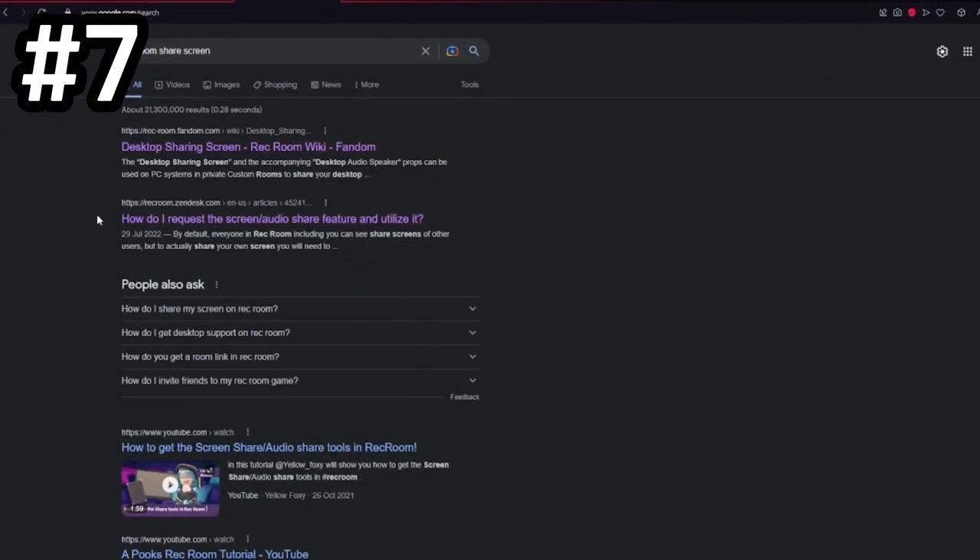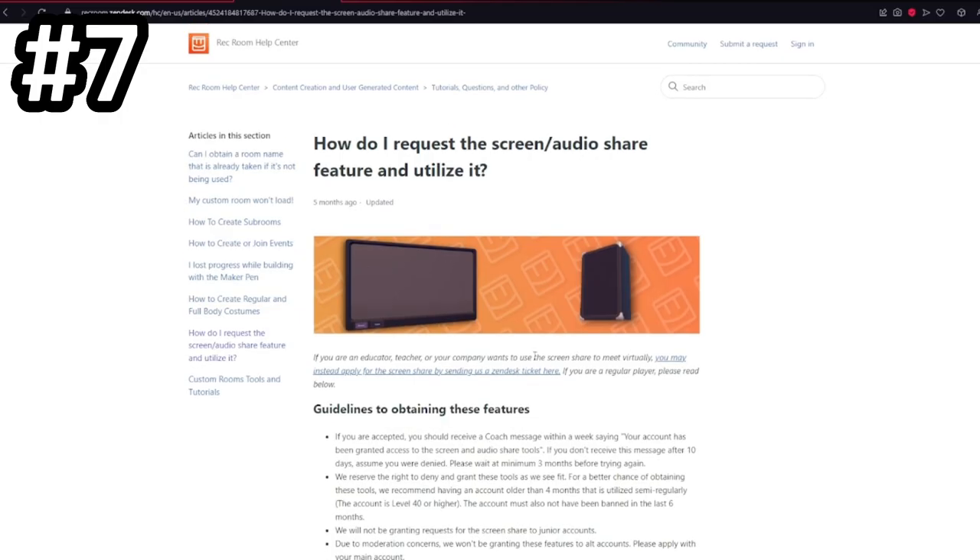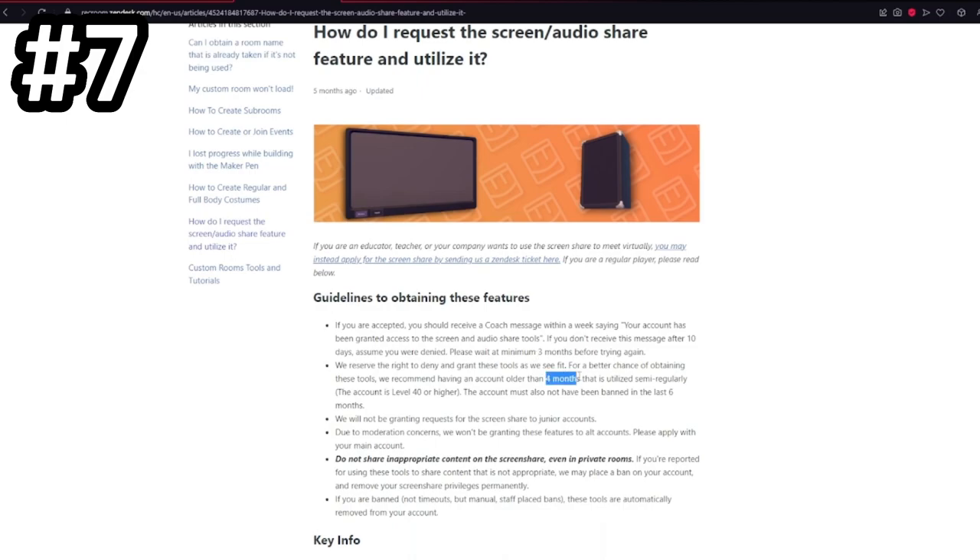One of Rec Room's most interesting features is the share screen. This is a screen that you can put down in-game that allows you to share your desktop with other players. All you have to do is search up 'Rec Room share screen' on Google and click the link to the article. Once you've clicked on the article, you can see the guidelines for acquiring the share screen — you have to have an account older than four months and have not been banned in the last six months.